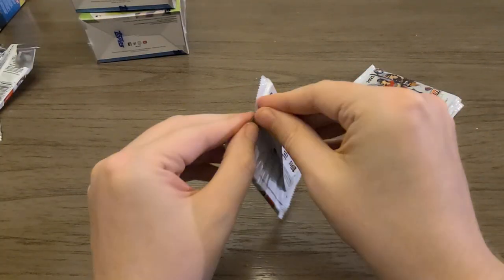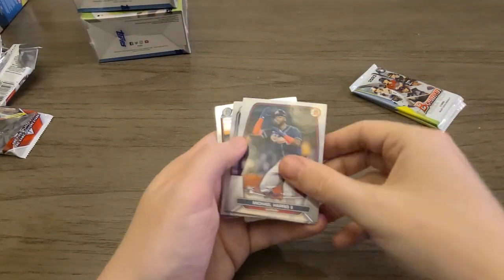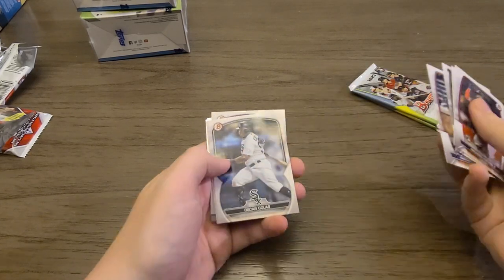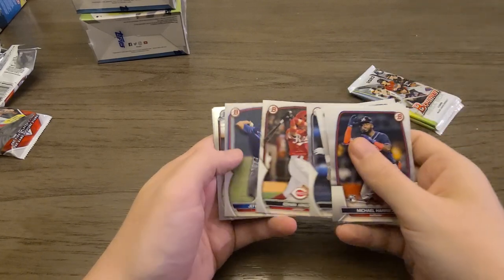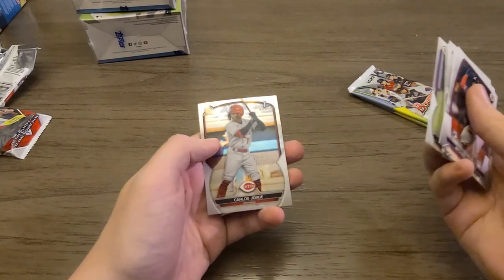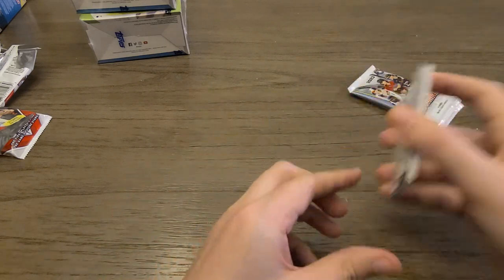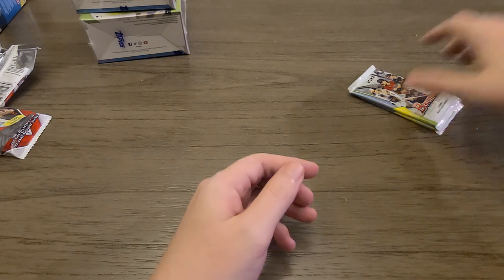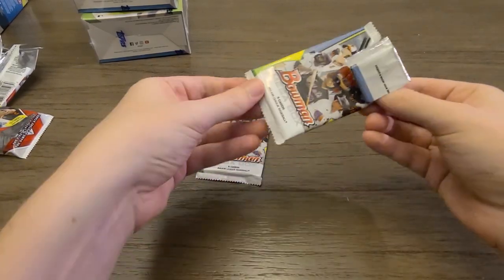Here's the last base pack. Oscar Colas — he's getting called back up and going to be playing here pretty soon. I think he's playing today, though this video will probably be recorded about a week before it comes out. Nothing huge in the base packs. But this is why you pay the $45 — it's for the mojo packs. You want Drew Jones, you definitely want autographs.